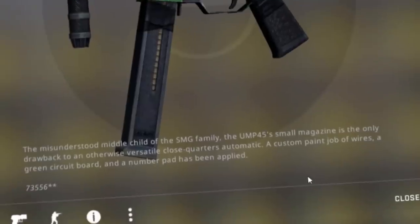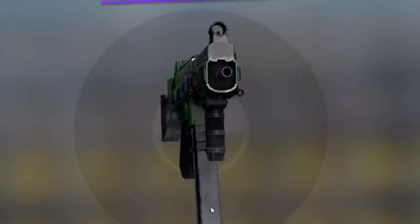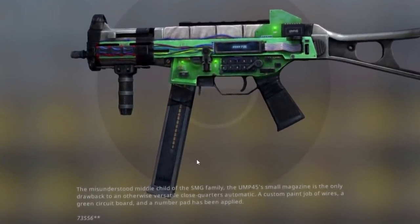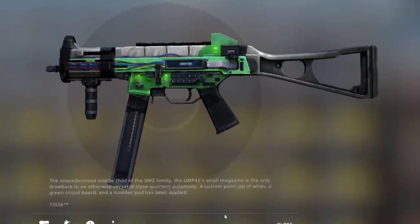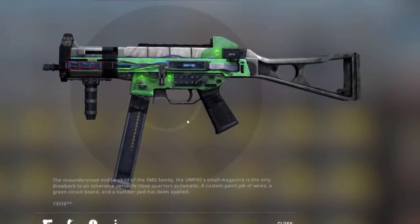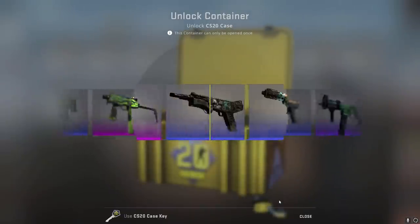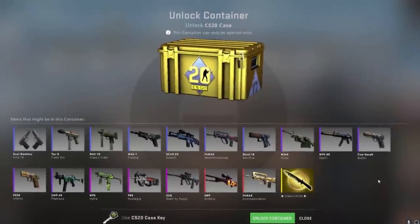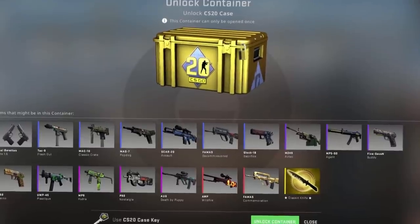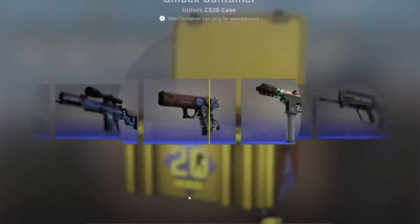What is this? A custom paint job... I like how they keep saying custom paint job, as if it's like a shoe or a wallet. Like, handcrafted — like, what are you talking about? It's a pixel, dude. A custom paint job of wires, a green circuit board, and a number pad has been applied. But it's pretty cool — it resembles a diffuse, like a bomb. A solid red went by. You know what that means. It's been quite some time since I've seen anything worth talking about. Hopefully on this one we'll pull something juicy.